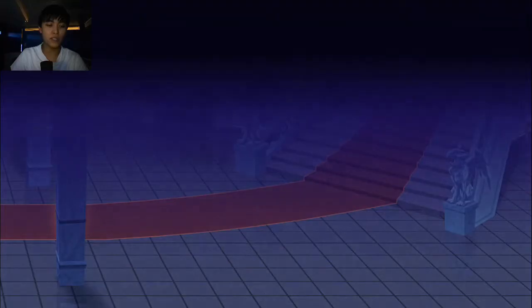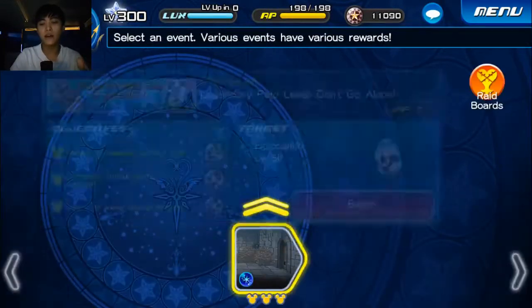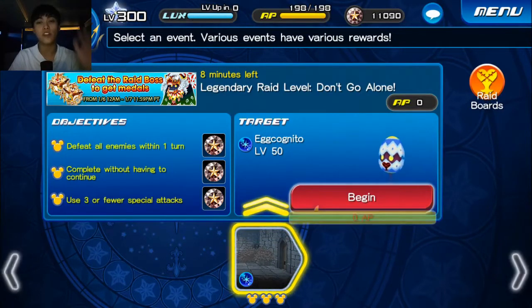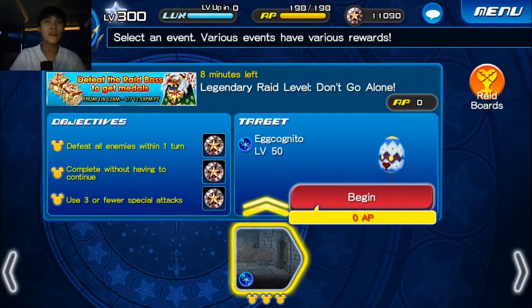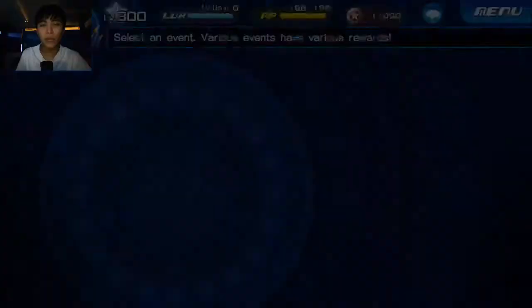We're not going to defeat the raid boss now because the point is to show you the speed of spawning the raid boss. There is a condition: this quest needs to generate at least three eggs — one egg on either the top or the bottom, as well as the two eggs in the target. That will be covered more in a later video, but it takes three eggs to spawn that raid boss.